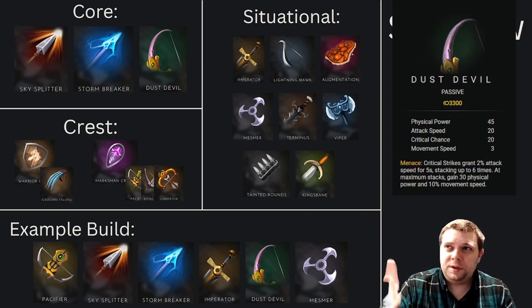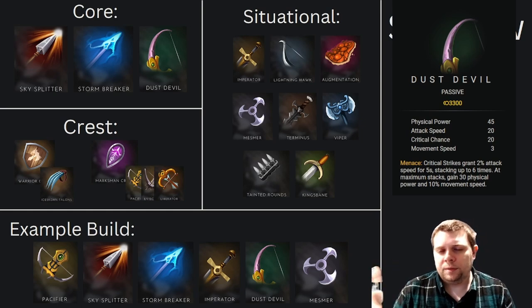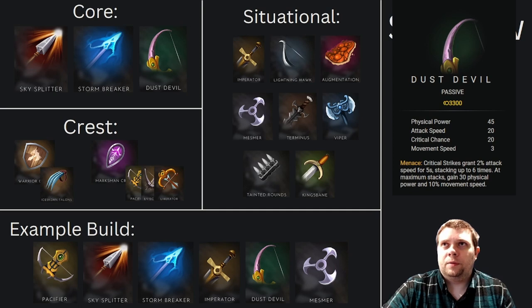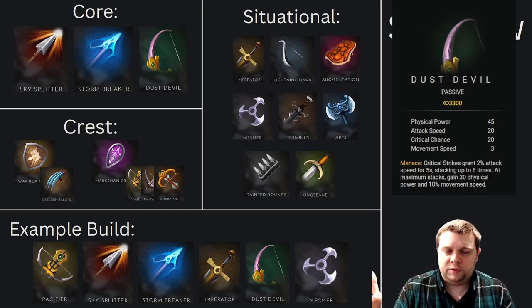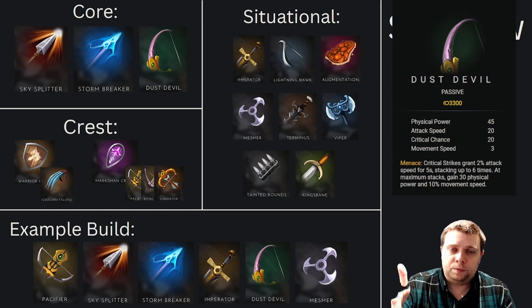Dust Devil — we're really pushing that attack speed aspect as hard as we can. Some of this might be inefficient because I don't know exactly what the attack speed cap is, but it's all felt good when I have built it. We're using the movement speed here because Sparrow doesn't have a ton inside of her kit. We're getting a little bit from Stormbreaker and Dust Devil is pushing that a little bit further. At this point we're at 100% crit chance, so we're going to get that ramp up to the extra 10% movement speed relatively quickly — it's a layer of safety and a way to help you keep on top of opponents.